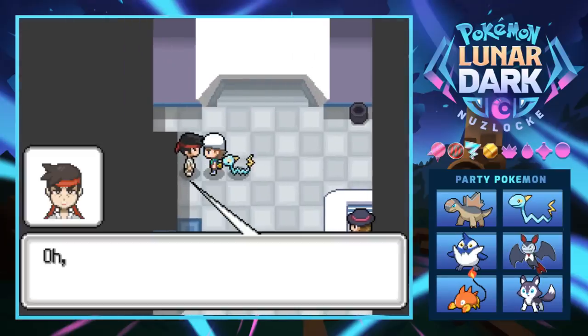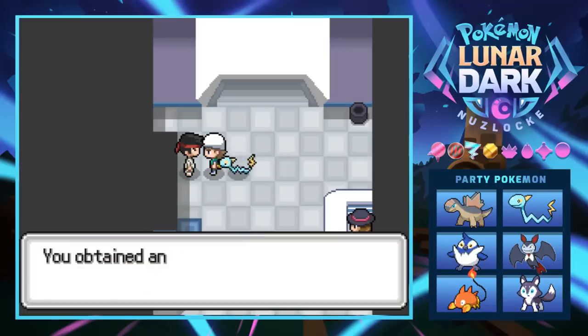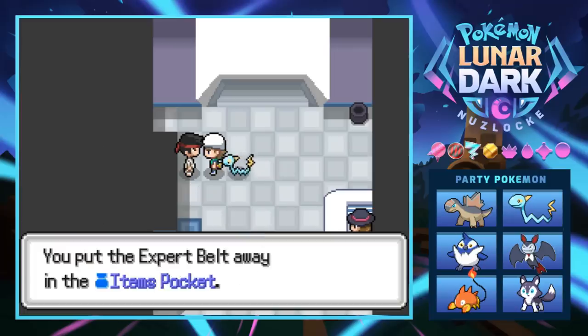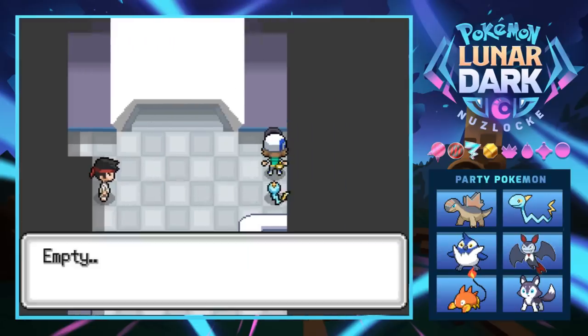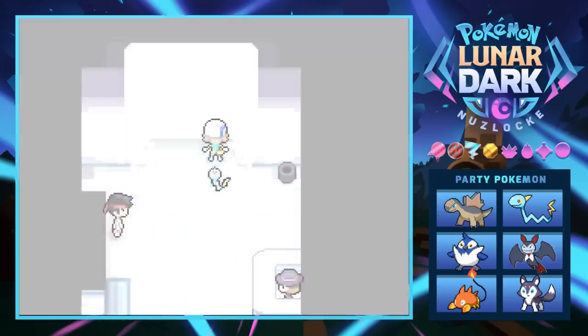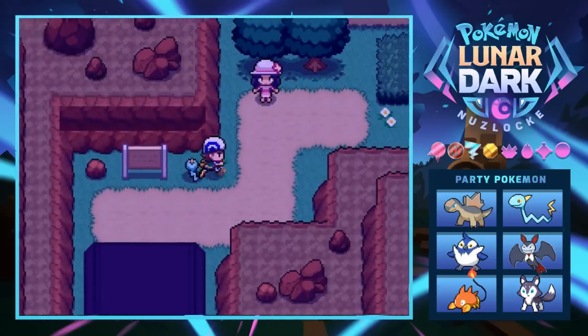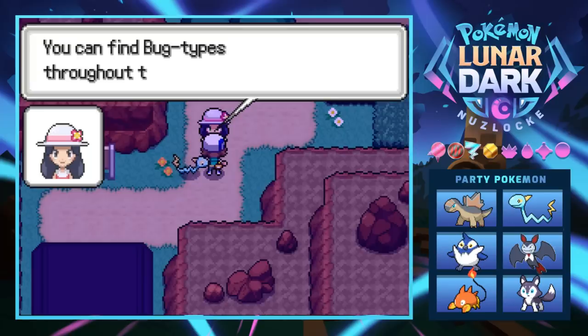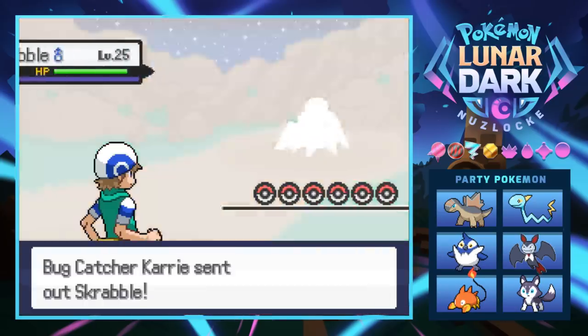We're leaving Snake in front and continuing north - I think this is the way we're supposed to go. A trainer checks our Pokémon and gives us an Expert Belt - that's an item that increases damage done by super effective moves. It's actually a cool item in competitive because you can bluff the fact that it's like a Choice Scarf or Choice Specs, since you don't see any recoil from it. It's a sneaky item.